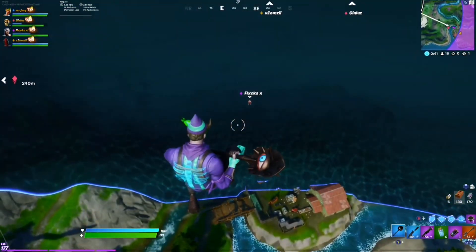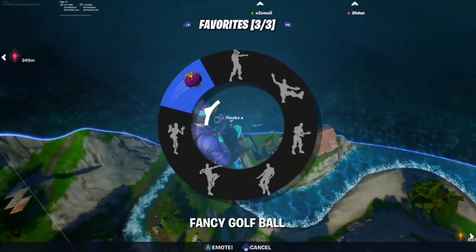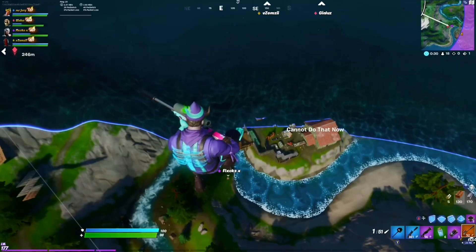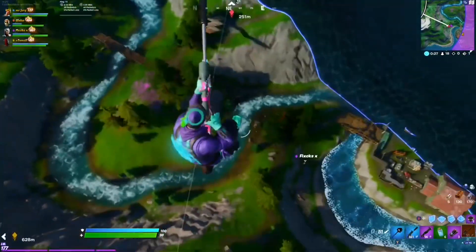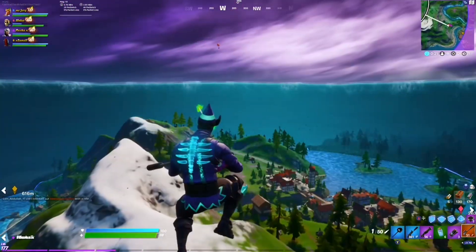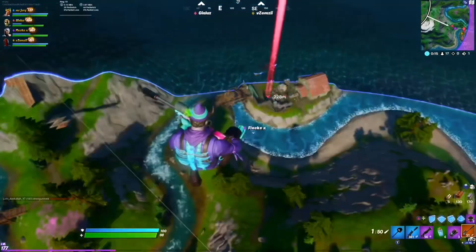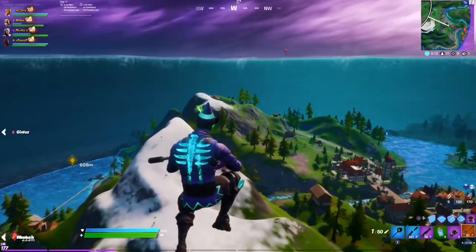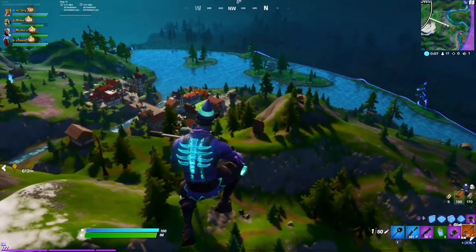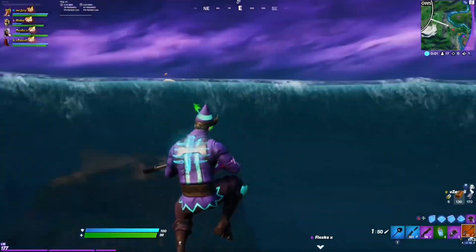A funny moment: we did it with my teammate Flicks, but a glitch happened and he was going downwards instead of upwards. There are a few simple ways to fix it — the first is you can harpoon him, but he was too far and I didn't have a harpoon. He can also place a launch pad when he hits the ground, or else he's dead, because once you hit the ground you start taking like 20 damage. For some reason he didn't dive and ended up dying to the storm. Me and my two other teammates stayed in the sky and ended up coming second place — it was my first time doing the glitch.